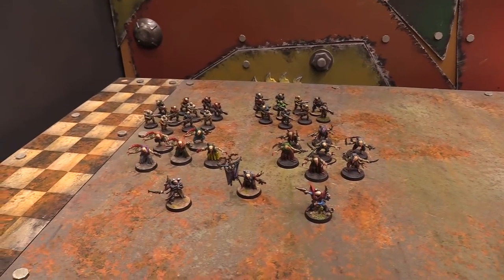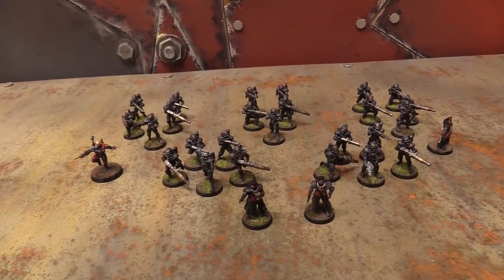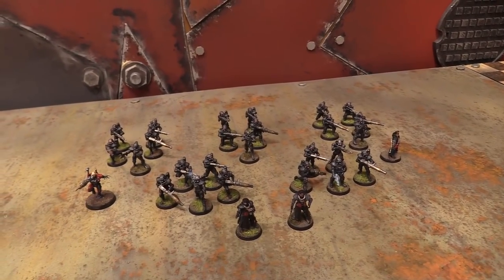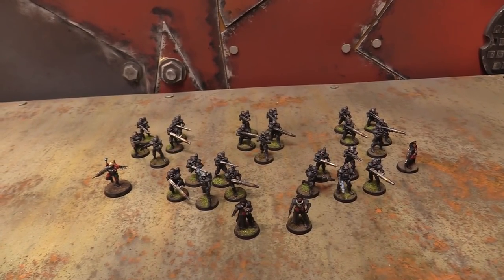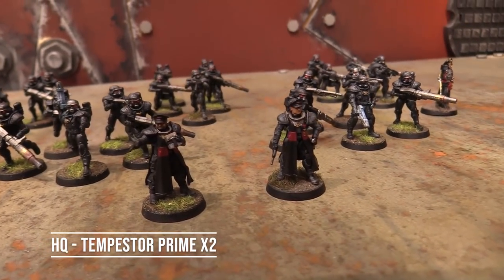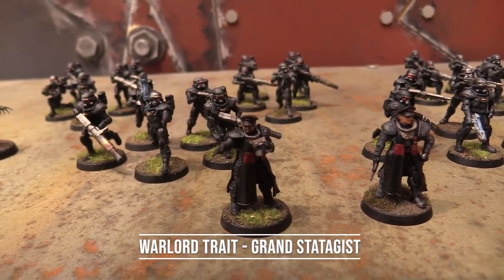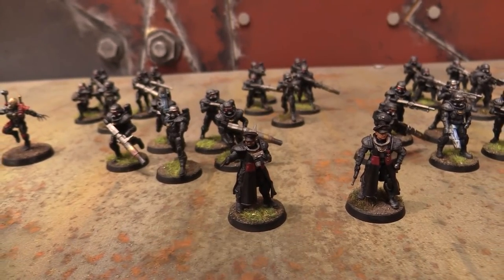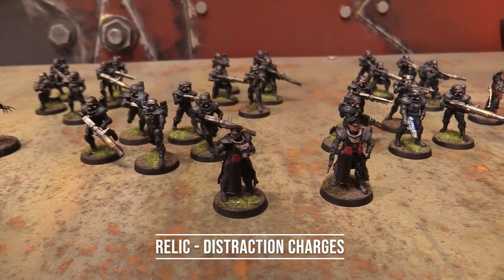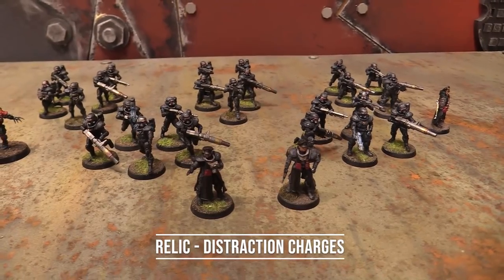I only have three command points to work with because we're playing Combat Patrol. This is my 500 points of 55th Kappic Eagles. Using that regiment, the reminder for everybody — the Eagles get plus one to hit when you jump out of a transport, which obviously won't be happening, but I also ignore the penalty for moving and shooting heavy weapons. Leading this battalion, I've got two HQs — they're both Tempestor Primes. The fellow with the binoculars will be my warlord.